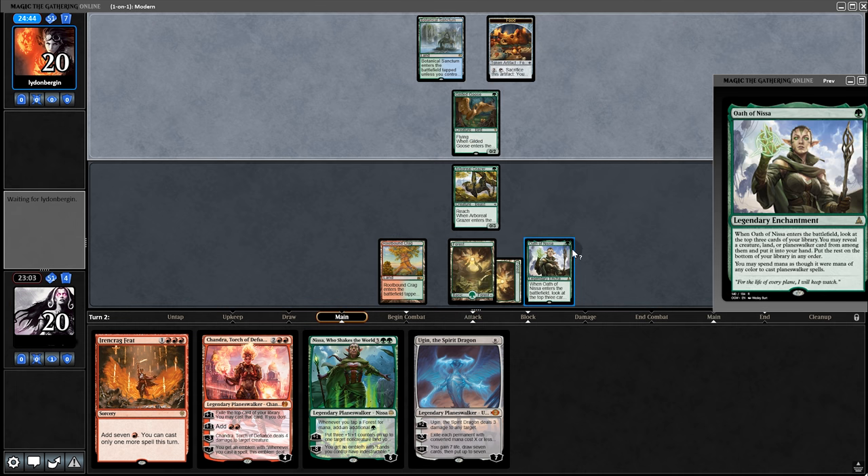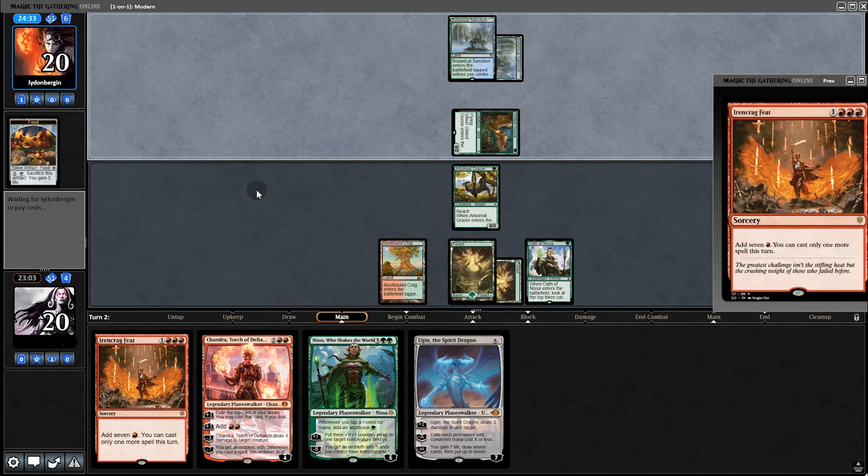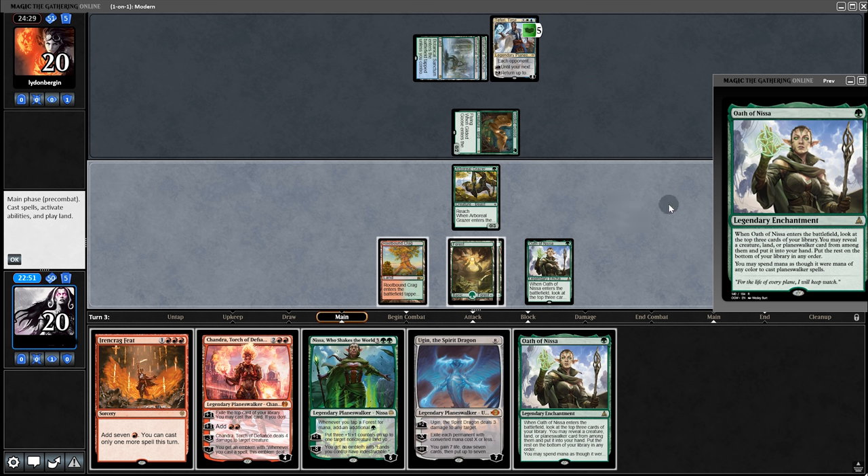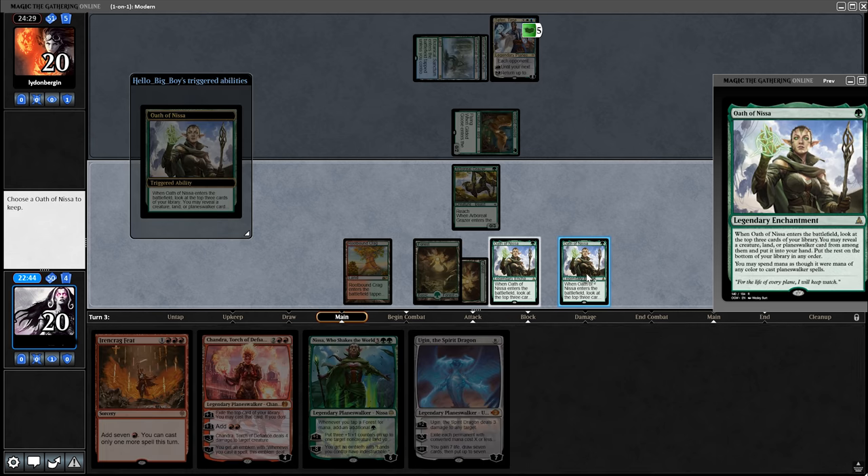Back to our opponent. On the bright side with Oath of Nissa, we can cast Chandra with green. But I was more concerned with the Ironcrag card. And oh look — a Planeswalker. How surprising. Another Oath of Nissa — why can't we just hit a land? Play the Oath, take the forest, and it's back to our opponent.